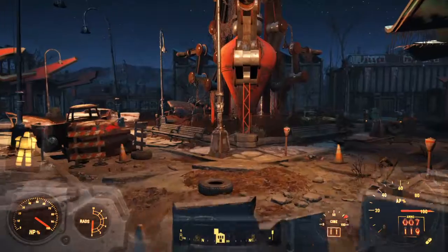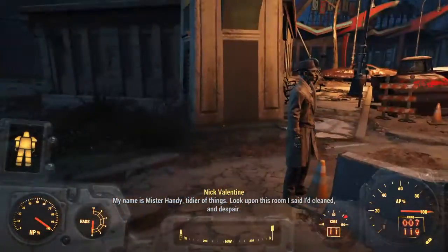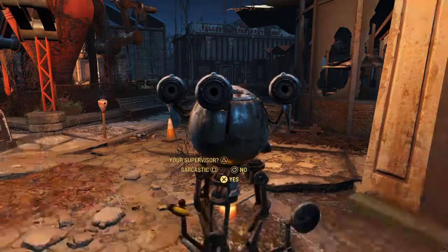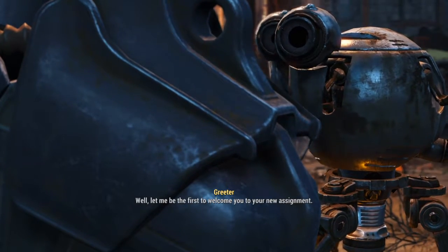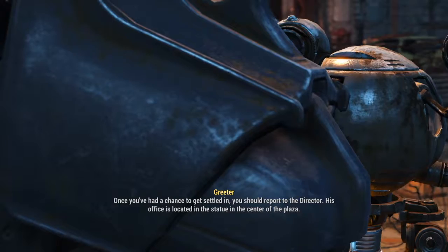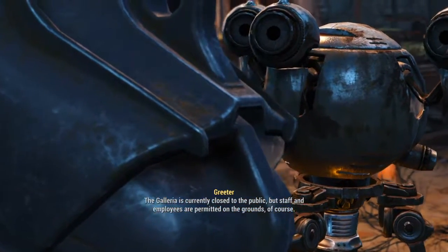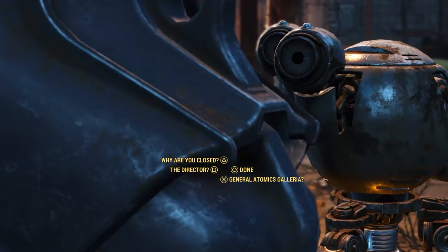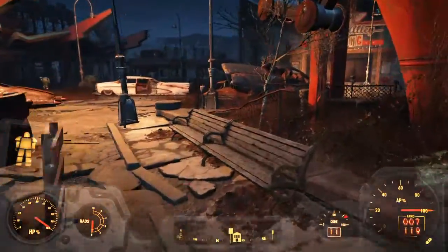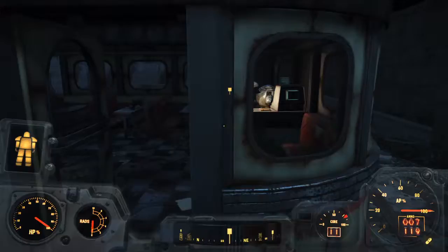Oh, this place. So who's gonna talk to me? Because I remember someone was talking to me before. My name is Mr. Handy, tidier of things. The director has authorized lethal force against intruders. Yes, that's right. Well, let me be the first to welcome you to your new assignment. Once you've had a chance to get settled in, you should report to the director. His office is located in the statue in the center of the farm. This didn't work out well last time when I first came by, so hopefully I have enough charisma to get it right. Let's see — I think this is the dead drop. Yep.